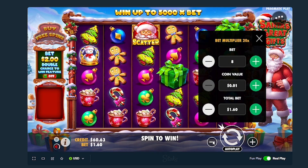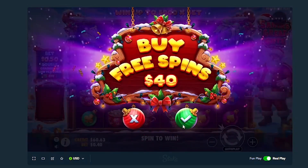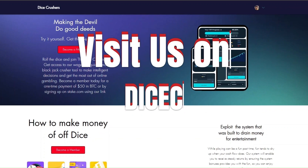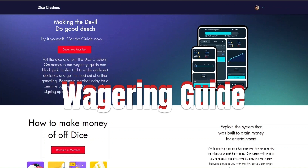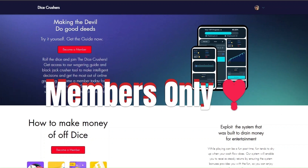We're just gonna go for a $40 buy and hope for the 6x cutters, come on let's do it. Quickly before we continue the video - if you want to support the channel you can visit us on dicecrushers.com where you can find the wagering guide and the Blackjack Crusher for members only. Make sure to like and subscribe and let's go back to the video.